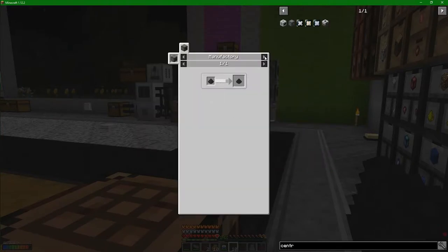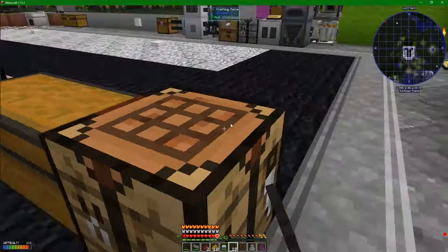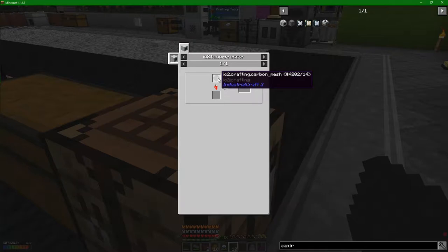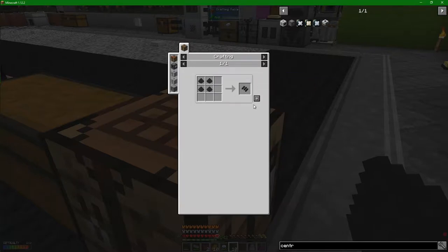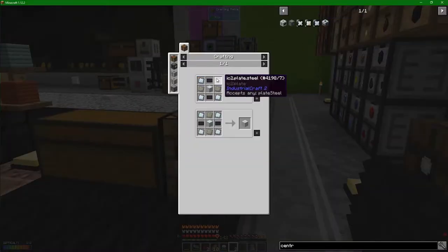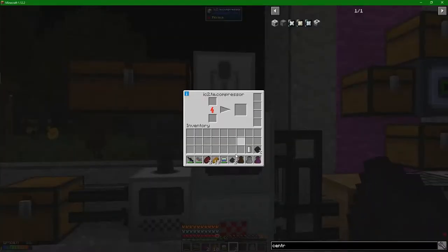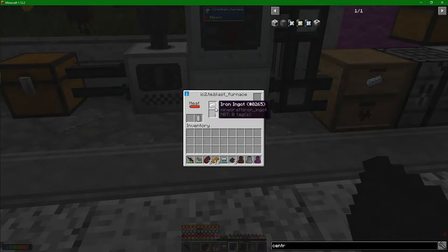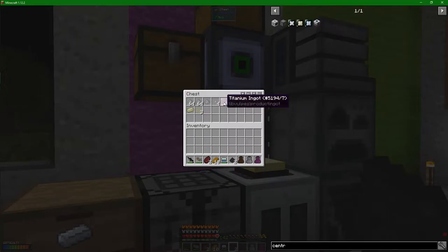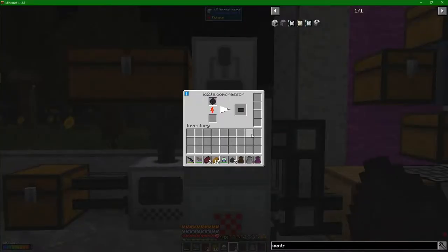From here we wanted to perform just a couple more steps. Let's try and make a few of those carbon plates. It's two carbon meshes, then we just put these in the compressor again. It's useful having a compressor laying around, got to be said. Let's pop that in there. This should be the last of the iron being processed that way. It's going to take a while.